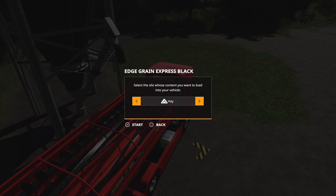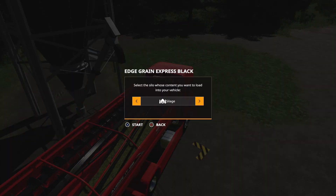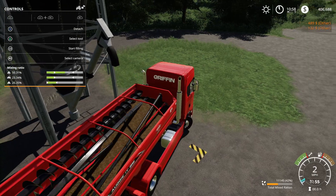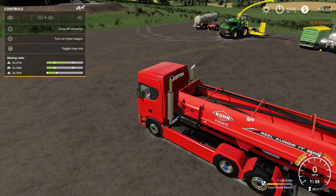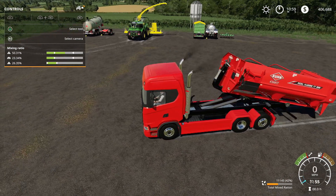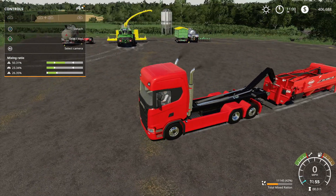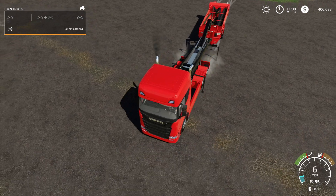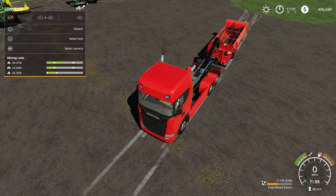Let's put some hay in there, then some silage, then straw. You can see it's mixing in there. We've got 11,145 liters. Turn on the mixer. Now we're going to drop off this container — say like at an animal placeable feed area, dropping it off just like this. Then detach the container in the animal placeable area.